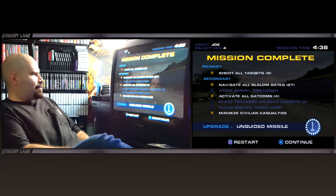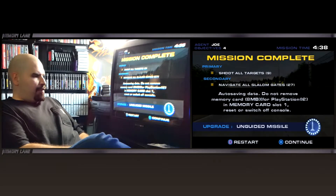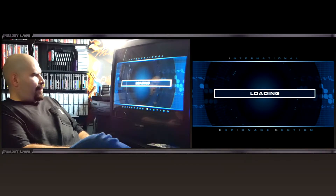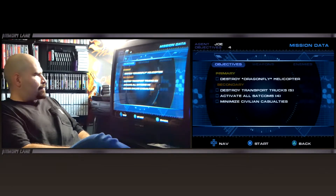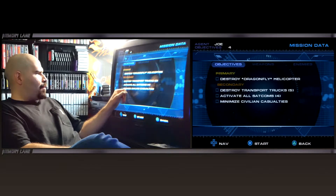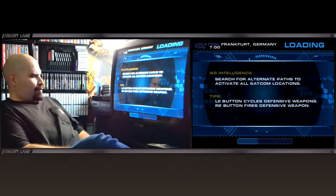Let's see what we have here. I have a steering wheel in my closet — I wonder how this plays on a steering wheel, that would be really crazy. Here we go — we got the objectives: Destroy Dragonfly Helicopter, Destroy Transport Trucks (five of them), activate all Statcoms, and minimize civilian casualties. Let's try this out. R2 fires a defensive weapon — it looks like a whole bunch of oil came out, some black smoke-looking stuff.